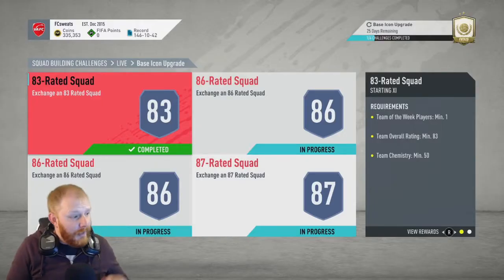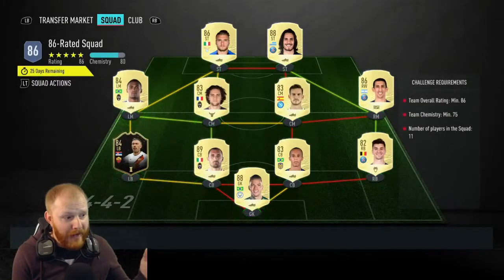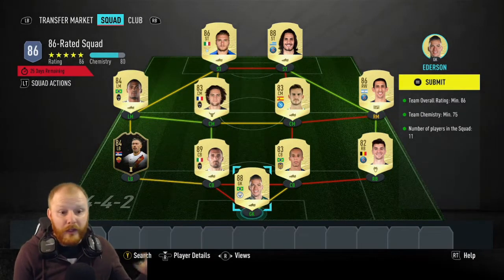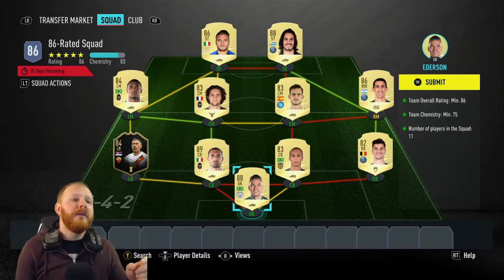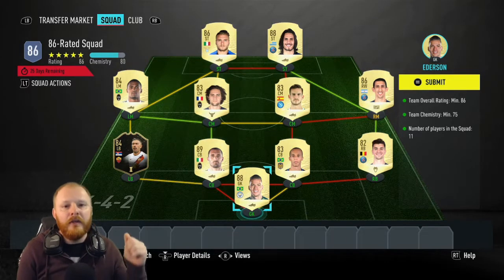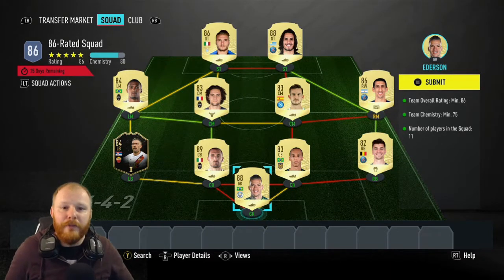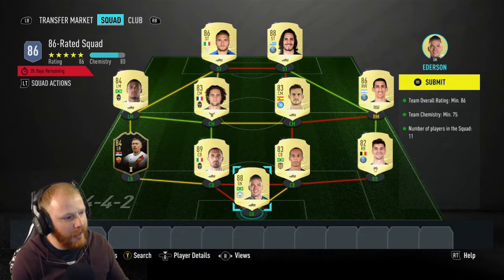So what I'm going to do is right now I've got these SBCs ready to go. All the players have been purchased, they're all in their positions, so I'm going to submit them. You get a pack for each one — like a rare two-player pack for each one, which is pretty crappy. But then we're going to be opening those packs and the base icon SBC pack. This is going to be the first one I'm going to submit — it's an 86 rated squad, 75 chemistry. Not too bad.